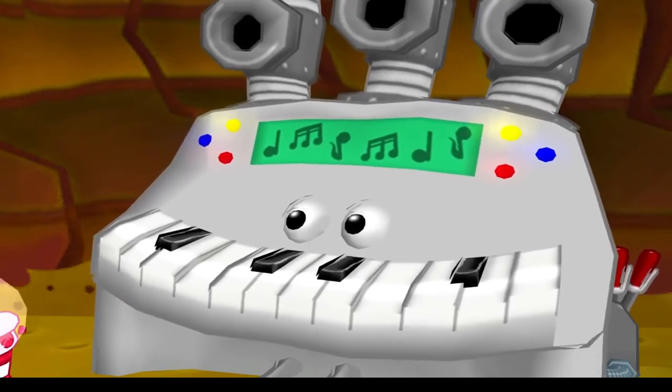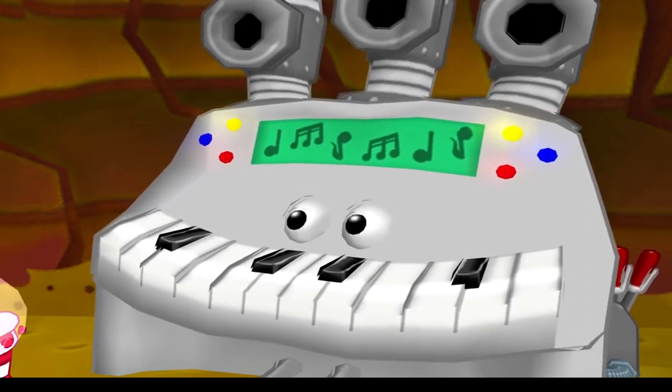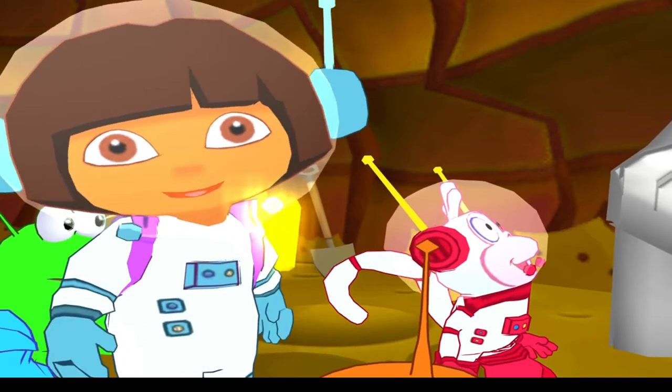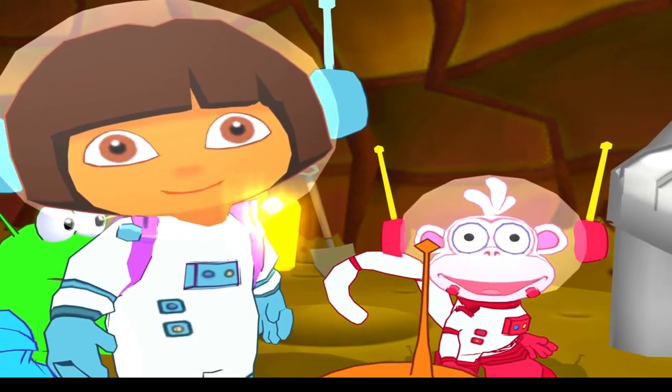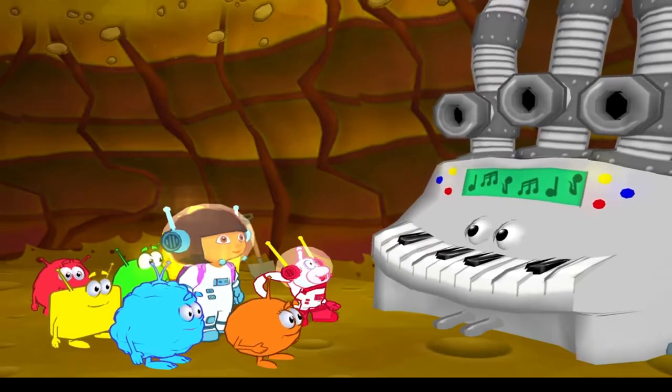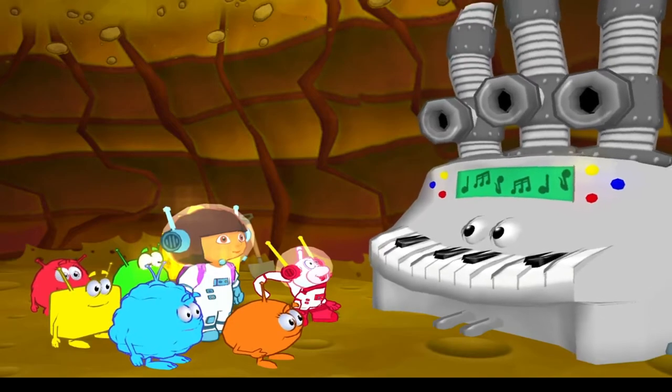But if you can pop the bubbles in the right order, then you'll release the notes of the secret song. Then I can play the secret song and the door to the yellow key will open. We can do it. Will you help me pop the bubbles in order so we can release the notes to the robot's secret song? Great. Now you need to pop all the bubbles in the right order.